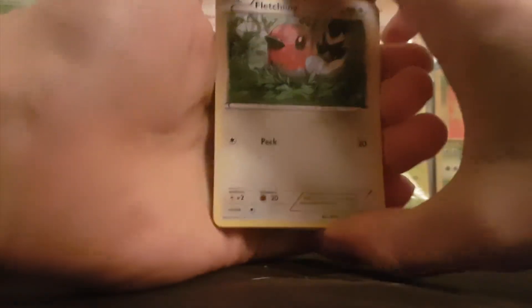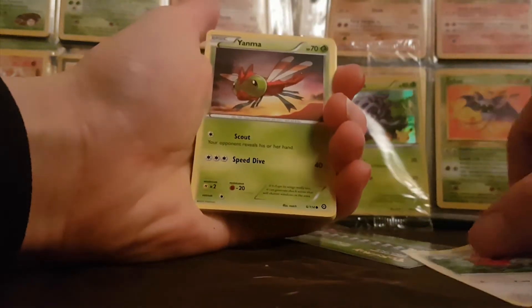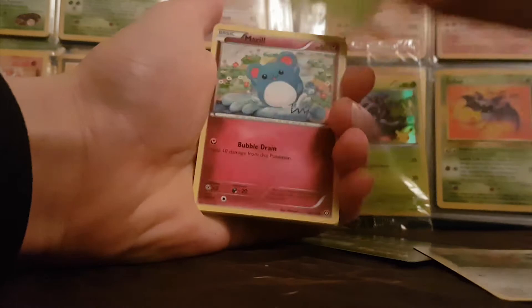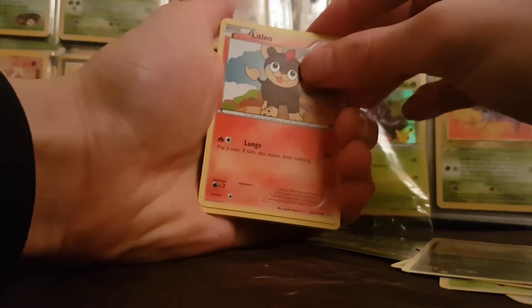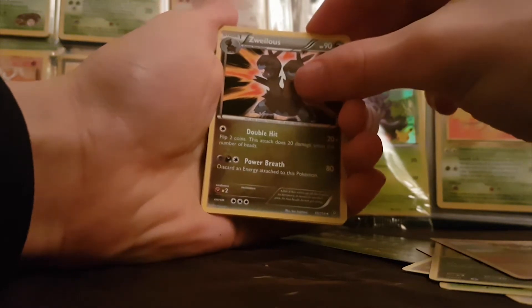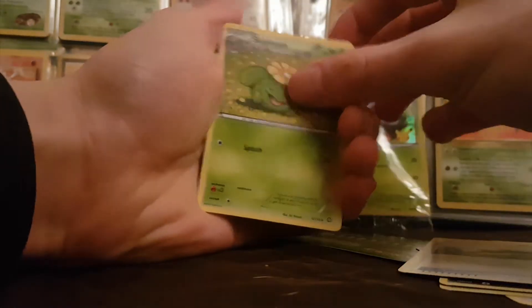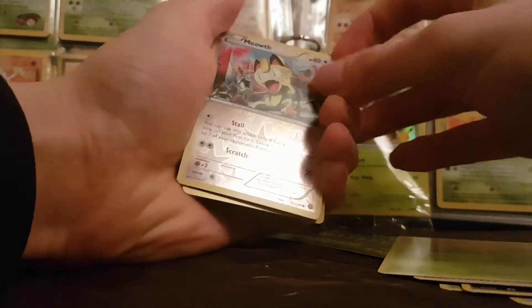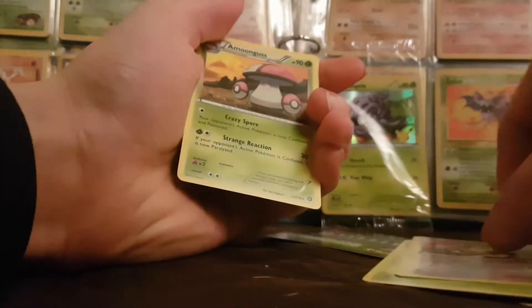So we've got: a Fletchling, a Yanma, Marill, Sneasel, Litleo, Zoroark, Clefairy, Amoross, Skiploom. The reverse rare — no, it's not, it's just a reverse, no rare. Meowth, and the regular rare is Amoonguss guys.